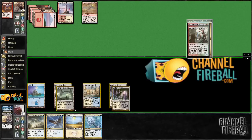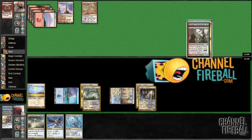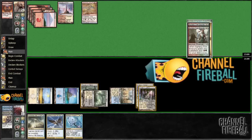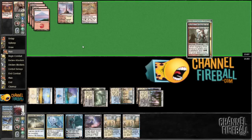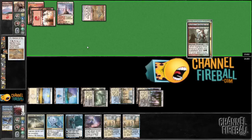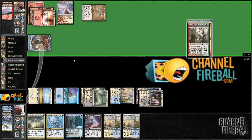I'm going to cast it on my main phase. I mean, he probably doesn't have main deck Skullcrack. Opportunity — gain four, no big deal. I think this is the big red version of mono red. This is a good sign when he's just making dudes.